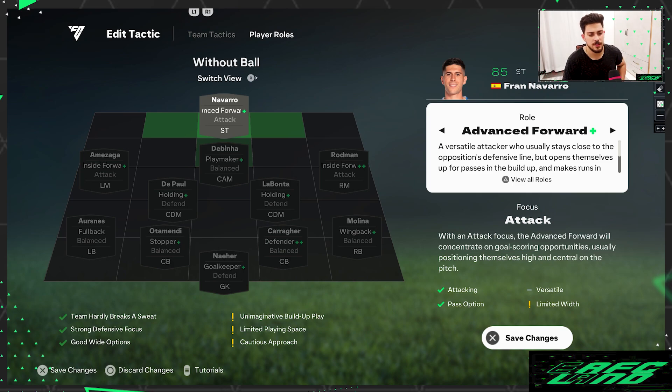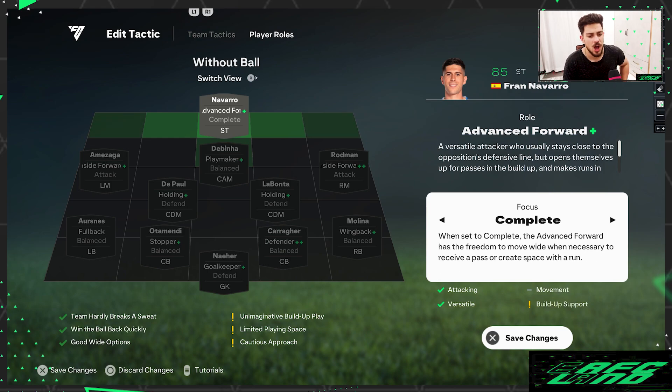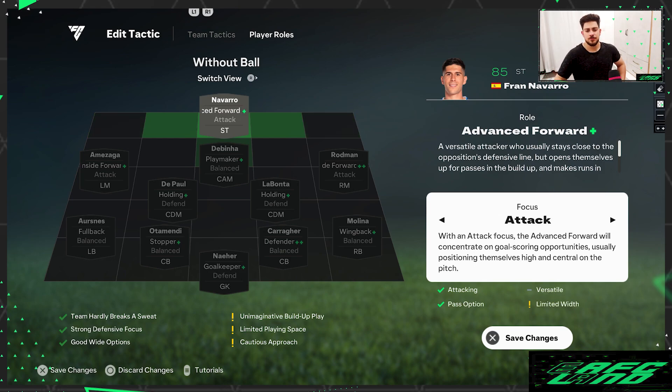For the striker's focus, go with attack. Don't use complete forward — you can see the player goes down the wing, and you don't want your striker going to the wing. Looking at the pros and cons, 'limited width' actually comes up, which is exactly what we want for the striker. We don't want high width — we want the striker central, not out wide. So limited width is actually a positive for this formation, not a con.